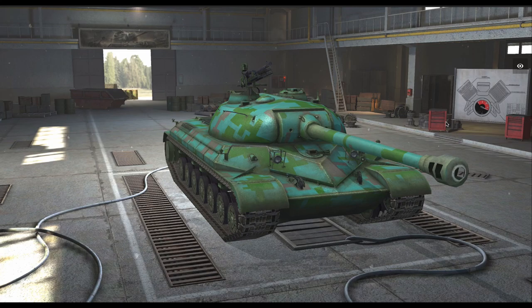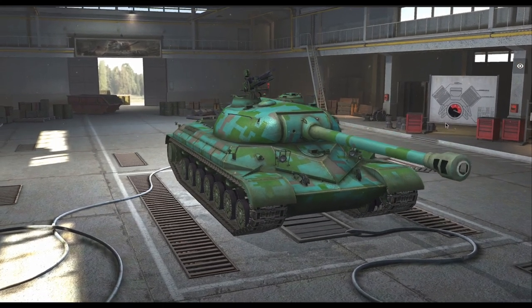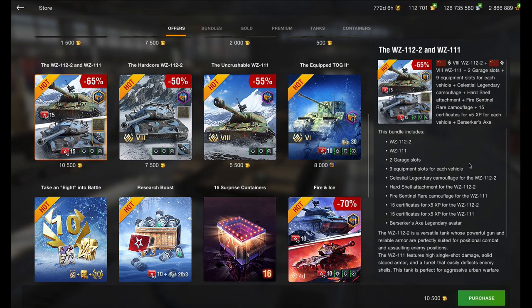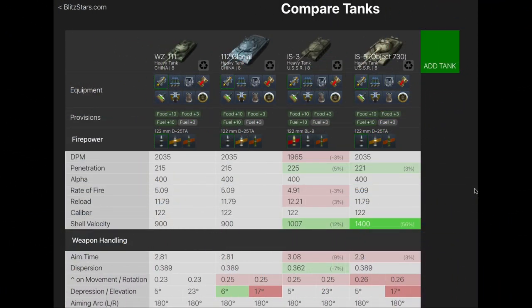So should you be looking at getting this tank? Well let's have a look at what it's in the store for first before we move on to whether you should drop your hard-earned cash. This tank is currently in the store in two parts, both of which are for gold. For 10,500 gold you can get this tank along with the WZ-112, which is a great tank.